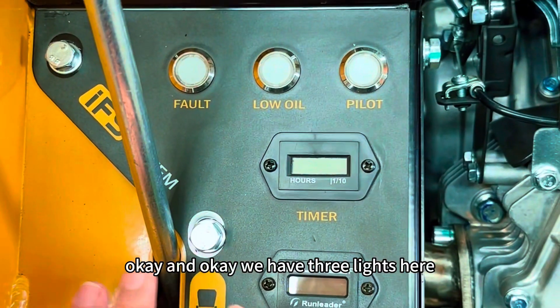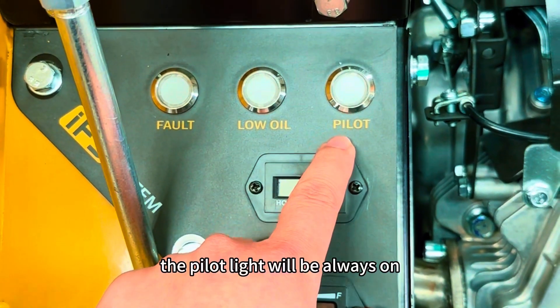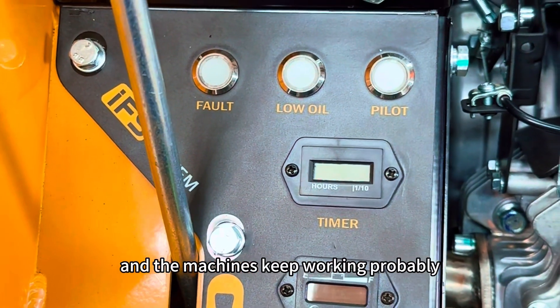We have three lights here: pilot, low oil, and fault. The pilot light will always be on when you start the engine and the machine is working properly.